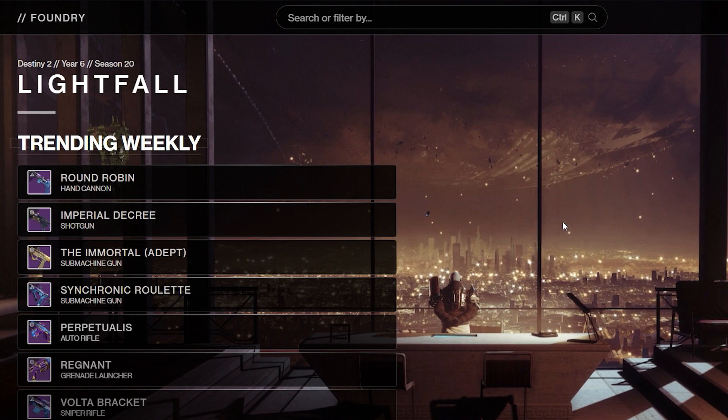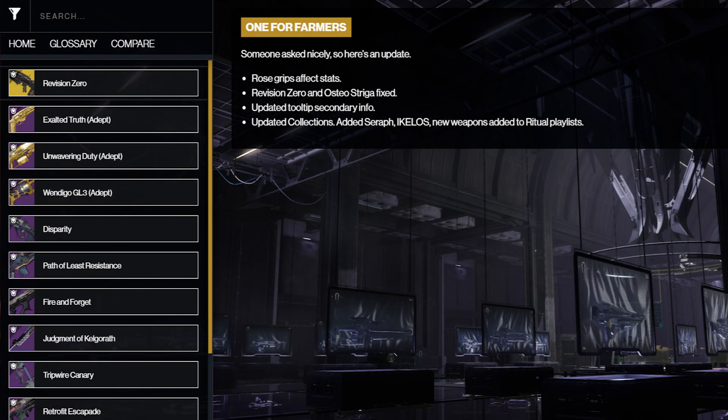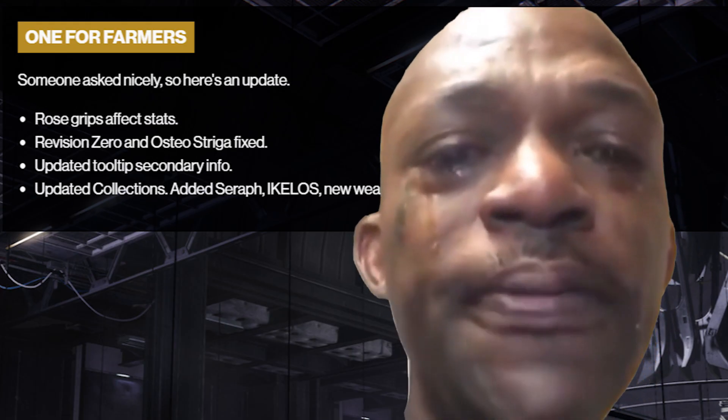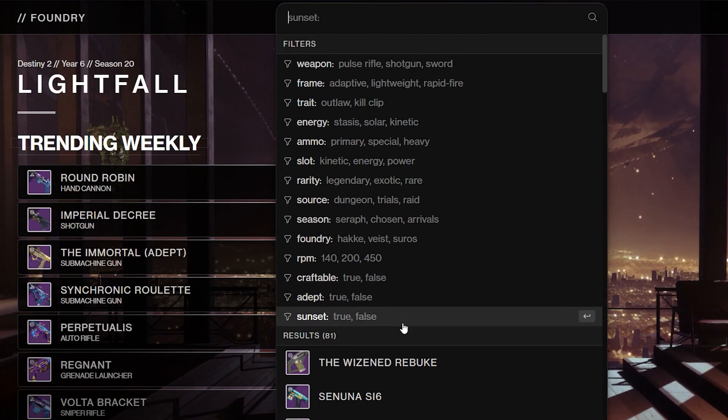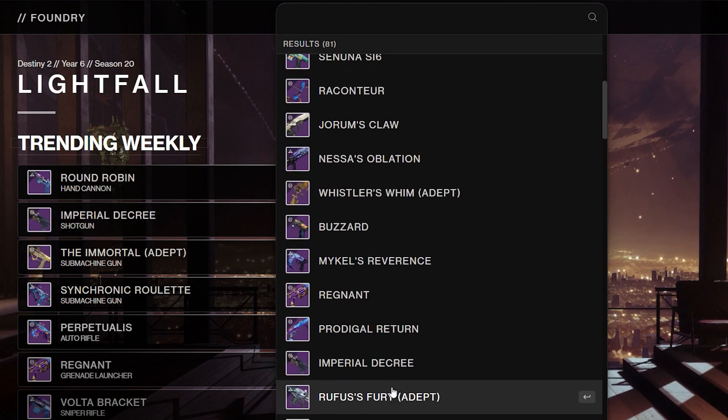Before we begin, I want to showcase the website I'll be using for this video. It is d2foundry.gg. This website is basically D2 Gunsmith, just actually being updated. You can look up every single weapon in the game right now that is declassified. You can search it by filters, and it will show you every single thing that you could want for a weapon.